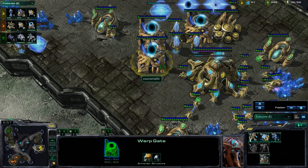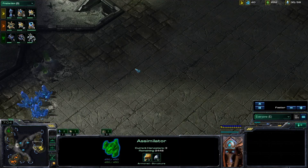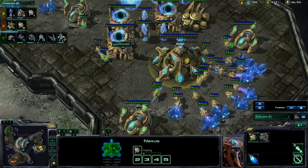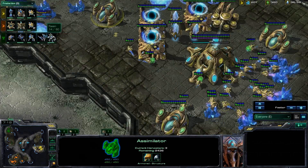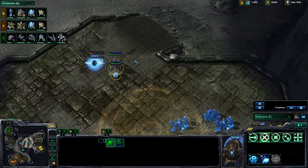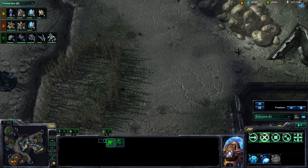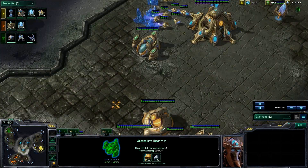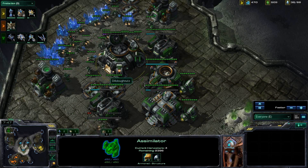This is actually a cool thing in 2v2 — because neither you nor your partner starts here, the guy on one spawn can take the extra gas geyser and do some kind of gas-heavy build without expanding, like Dark Templar, Void Rays, Early Infestors as Zerg, or some Starport thing for Terran. So that's a cool option available at all spawn locations — they all look roughly equidistant.